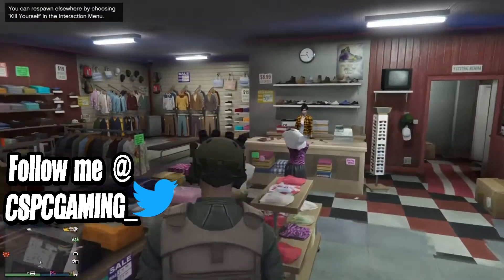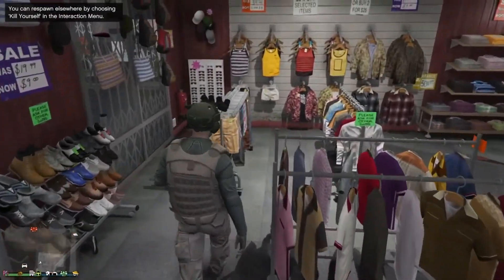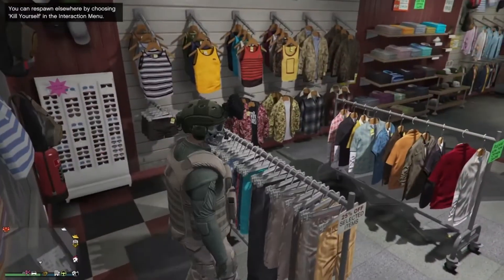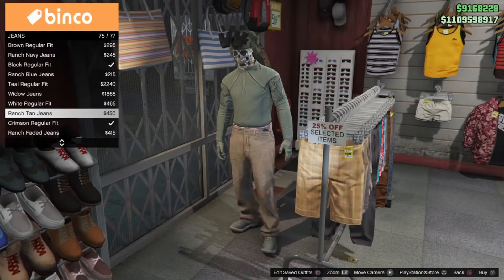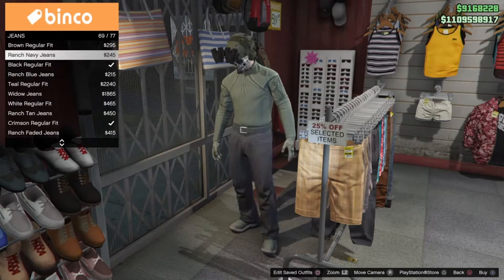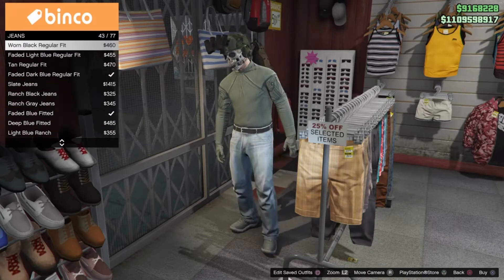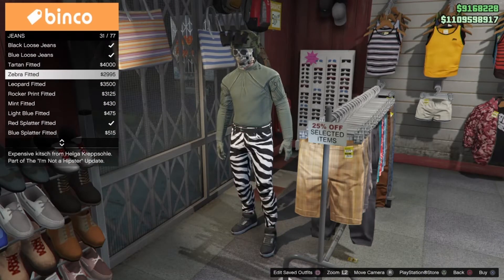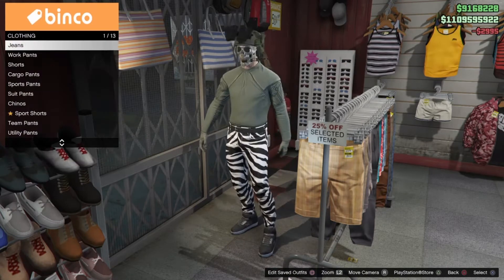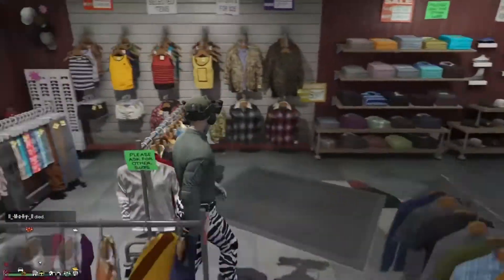The first thing we want to do is make our way into any clothing store in GTA 5 Online and go to the jeans section. We're looking for the jeans called the zebra fitted — they're black and white jeans that look like a zebra. Once you find them, go ahead and purchase them.